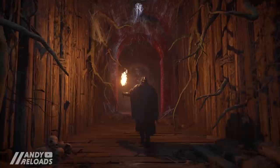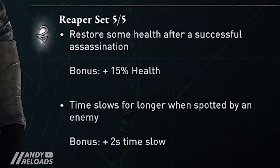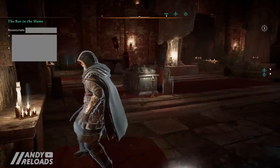By completing the Rebel Missions you'll be able to pick up the Reaper armor set in full. This is a stealth-orientated armor set and I'd recommend grabbing it as one of the first things you do in the game, as the black box stealth missions are integrated into the storyline — once they're done, they're done. The extra two seconds on detection time you get from wearing the armor set is really handy in those scenarios.